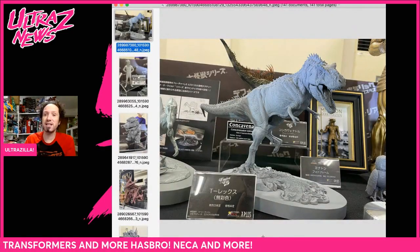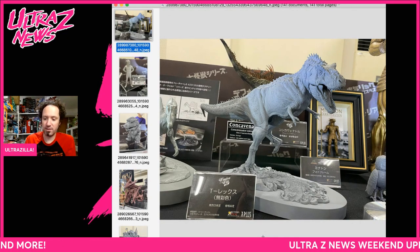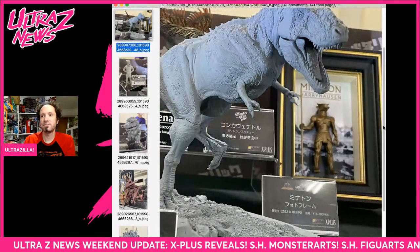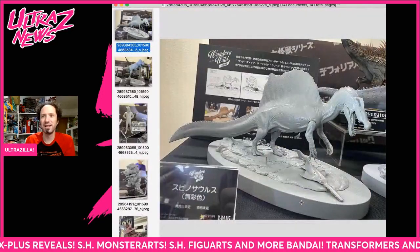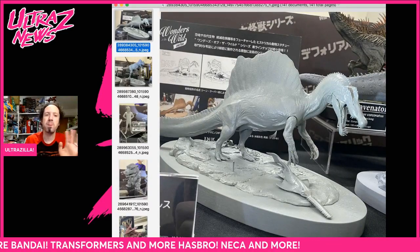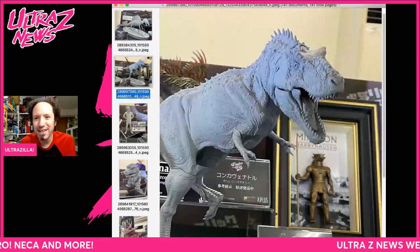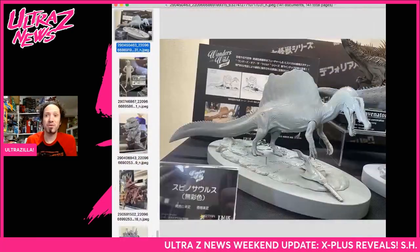Moving to the Star East side and the Wonders of the Wild line, we got the Concavenator here — I believe that's a Concavenator, could be another printed one — and the Spinosaurus. This thing behind it, I think it might be the Concavenator. It's okay, we got two dinos, they look good — how about that.